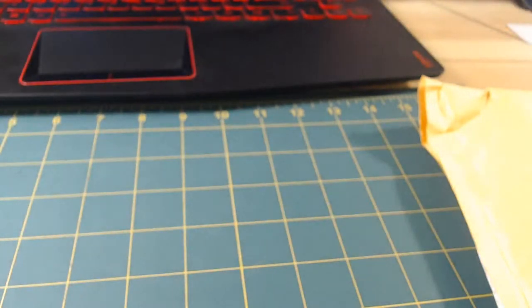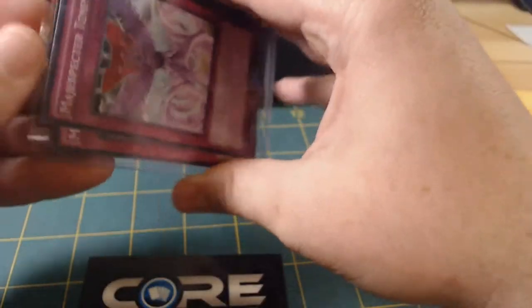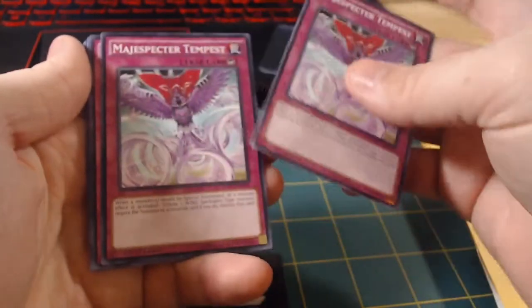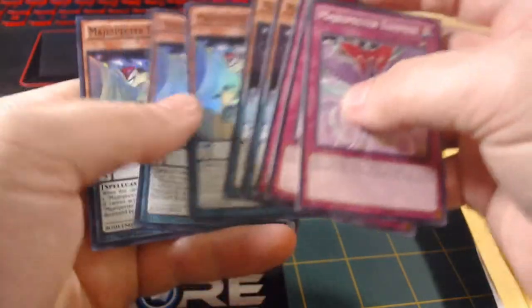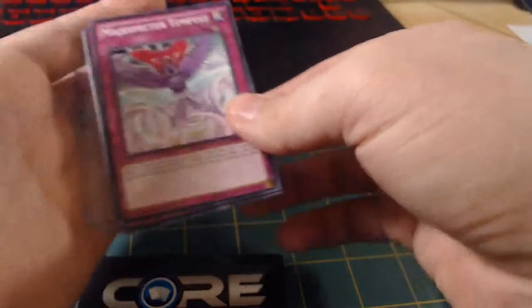We got our receipt right here. These cards right here were bought specifically for a Magispector build that we're going to showcase on the channel for sure. We got Magispector Tempest - an entire playset of Tempest. Fox - an entire playset of Fox. And we got our Toad Omega - an entire playset of Toad Omega. That is our little Magispectors that we had to scoop up.